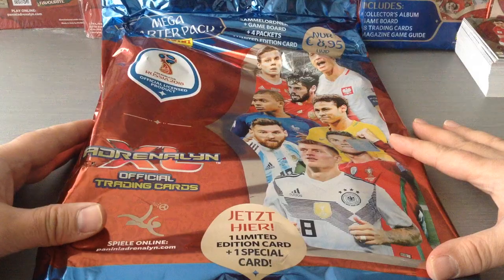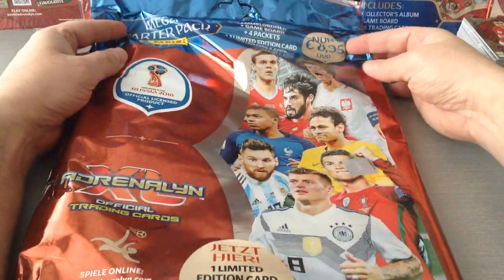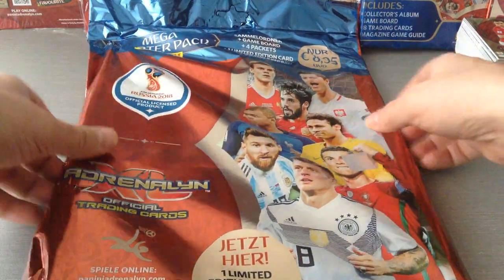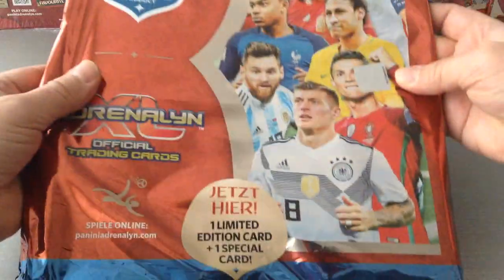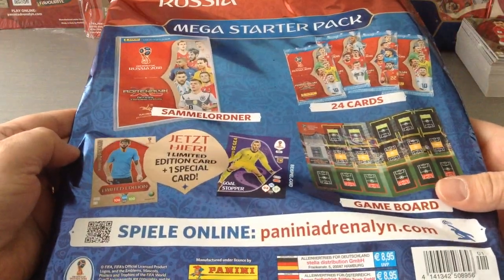What you see here in front of you is the German starter pack. If you watched my previous videos, I've opened the UK starter pack with the Messi limited edition. This is the German one — it has one limited edition plus one special card in addition to four packets, and this is what you're gonna get with it.